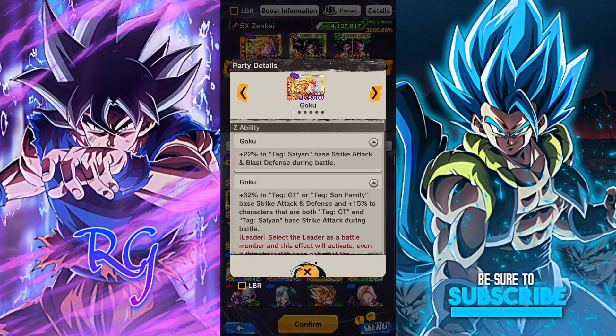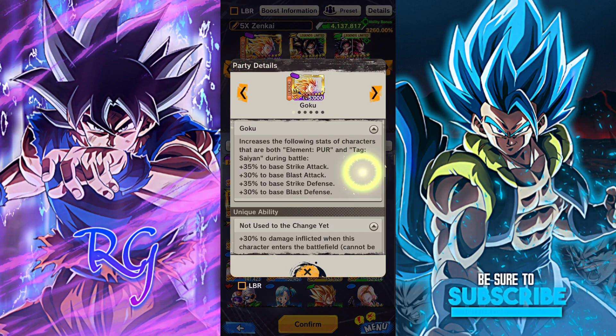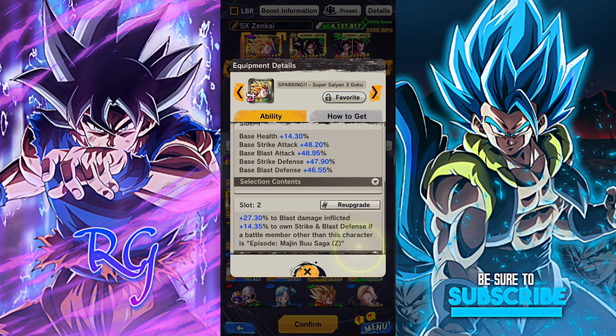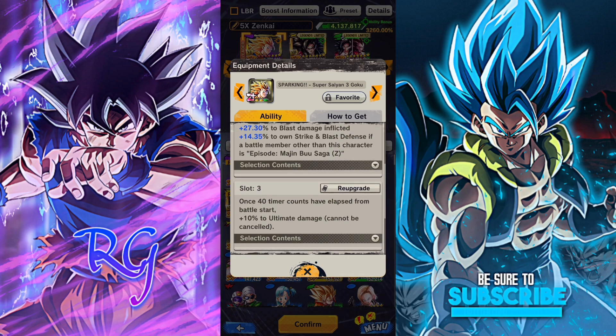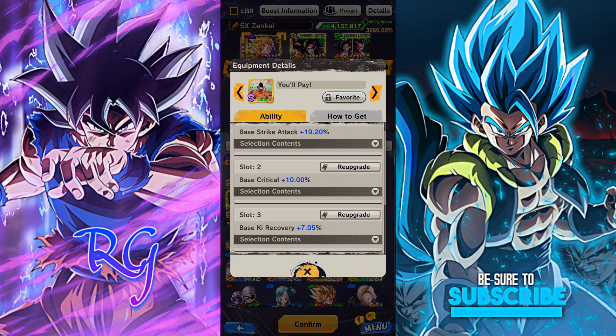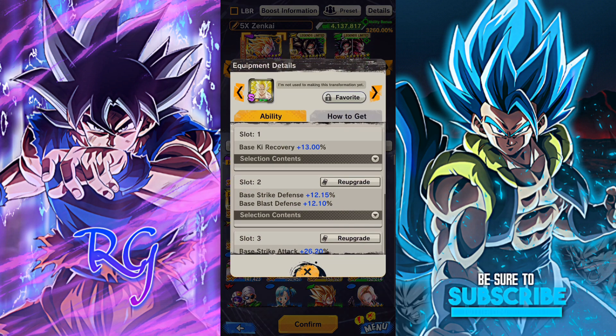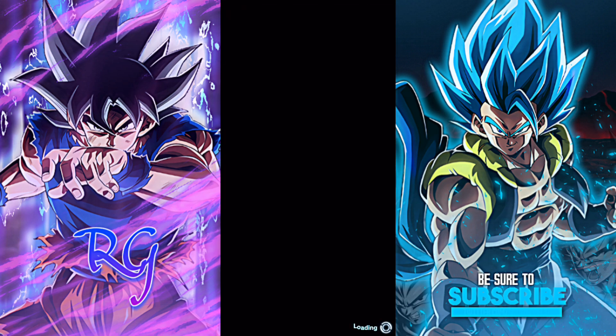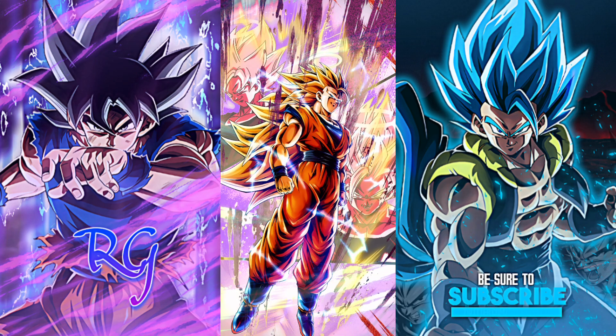Anyway, I got my hands on his equipment — his platinum equipment — and we're gonna see what he can do. Look at this, your boy got a Z plus equipment. Isn't that great? My equipment is all S rank and some of them is Z rank, but I got Z plus. And we can see what this Super Saiyan 3 Goku can do. Don't forget to leave a like and subscribe, and let's jump into PvP!